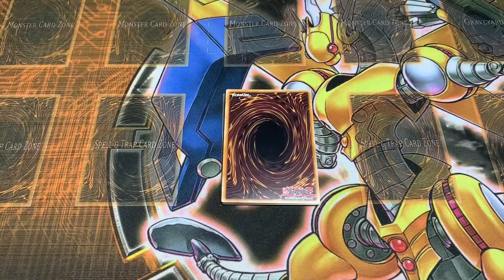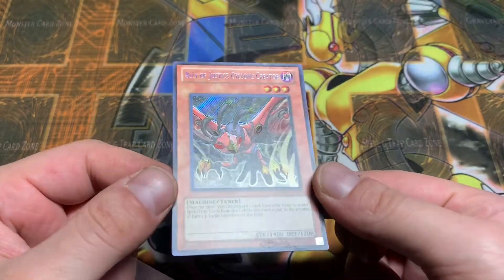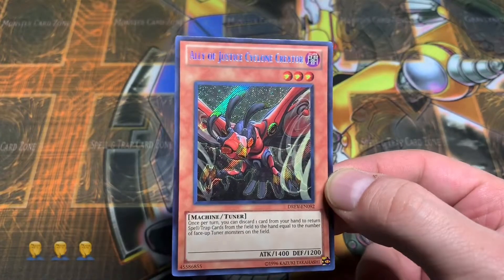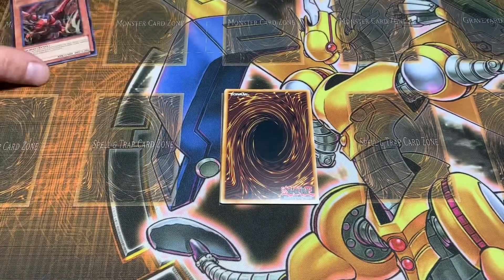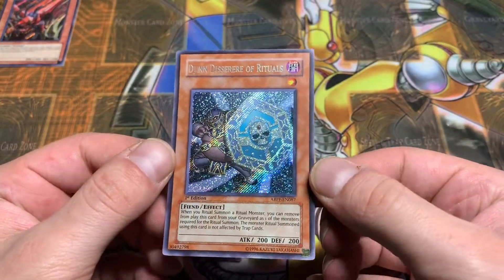Had to complete the sets. Continuing on with our 5Ds Secrets theme — these are actually local pickup. There's an Ally of Justice Cyclone Creator. I actually thought I grabbed a First Edition, but I didn't realize this one was unlimited. So we're off to a poor start — I'm going to have to go and return that, because they had the First Editions and the Unlimiteds in the same pile. Here's a First Edition with some nice bleed, too.